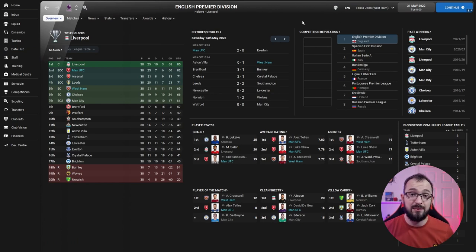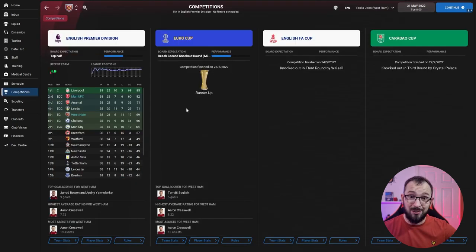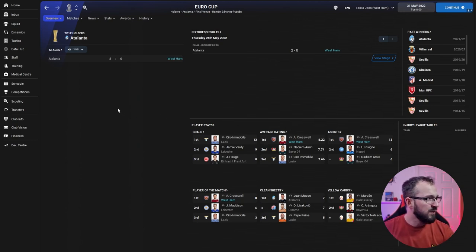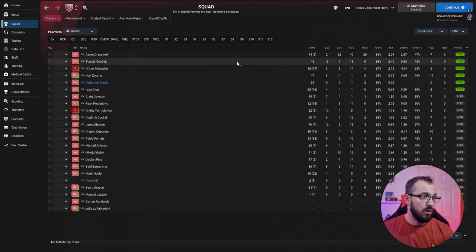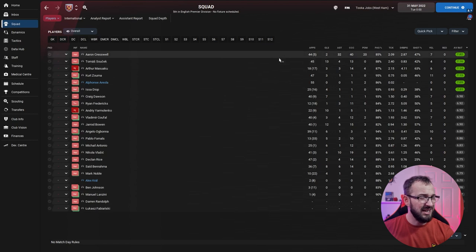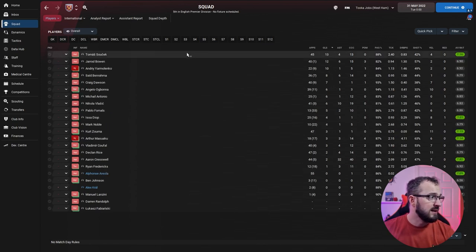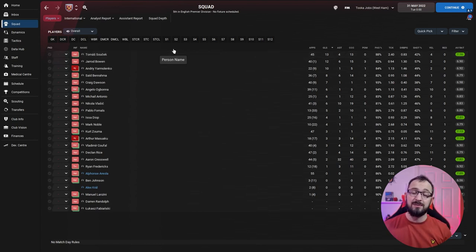Moving to West Ham, they were predicted mid-table but secured European football. In Europe they were runners-up, unfortunately losing to Atalanta in the final 2-0. Cresswell was outstanding — averaging 8.22 in that competition with 13 assists. Going to the squad, Cresswell picked up 32 assists across all competitions, really highlighting how vital these wingbacks are to this tactic.